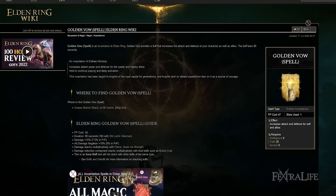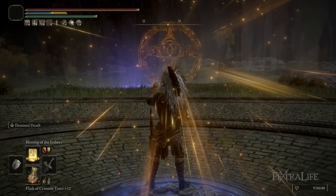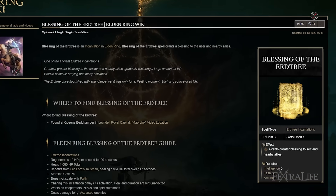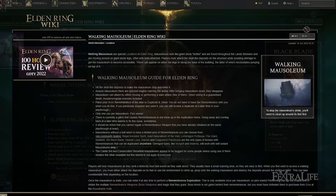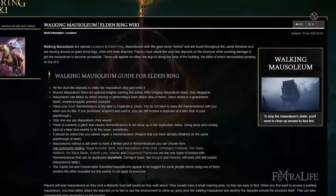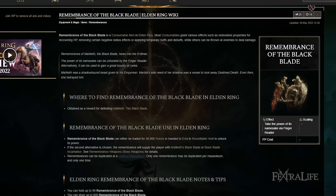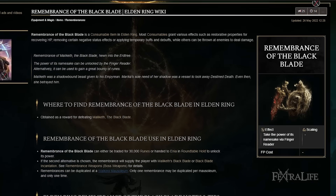The spells I have for this build are Golden Vow to keep my damage up — buffing my regular attacks, spells, and weapon skill — and Erdtree's Blessing, which is a very good heal over time that allows you to play aggressively. And obviously Black Blade. One important note: you have to go to one of the big walking mausoleums that drop on the ground in order to get both Malekith's Black Blade and the Black Blade incantation. Since you only have one Remembrance when you start, you're going to have to duplicate that Remembrance at one of these mausoleums. Make sure you duplicate that Remembrance before you go to NG+, or you'll only be able to get one of these things.